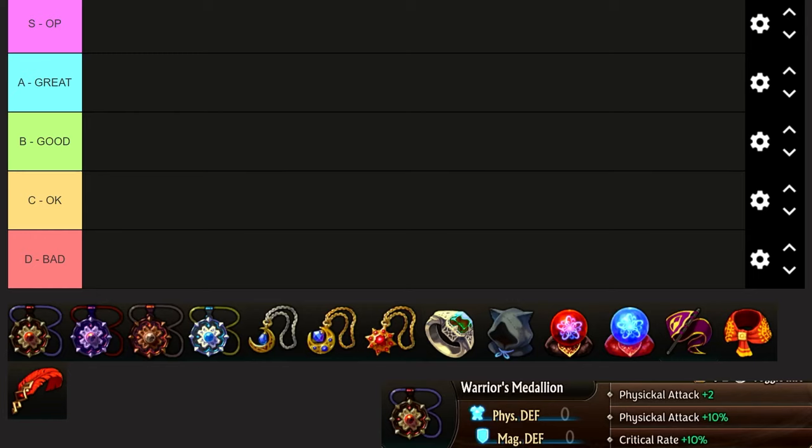It's time for the accessory tier list. I'm getting all the accessories and doing this in chunks that I'm editing together. This is just the arena shop, and as the video goes on, items will be added. These placements will stay the same wherever I place them. I'm going through sections, clipping them together, and adding to this as I go. There's a ton of items in this game and I'm making sure I don't miss anything.